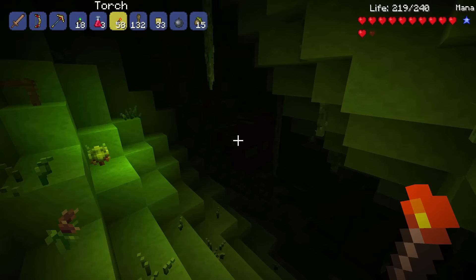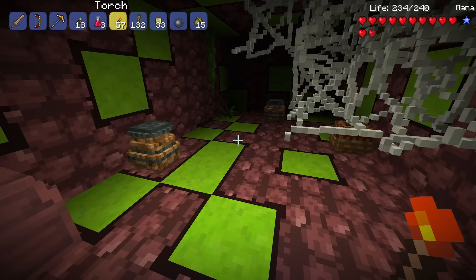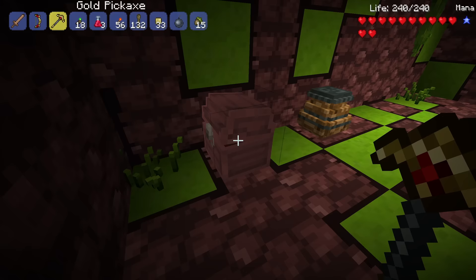I think this might be our very first house in this world. We'll mine inside — usually there's a door but I ain't waiting. We've got wooden arrows, potions, a recall potion which is quite nice because I am losing money constantly, and a gills potion. Probably not the best house in reality.